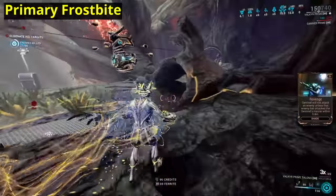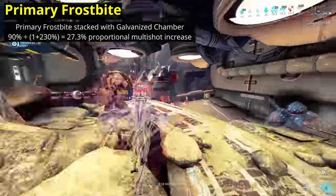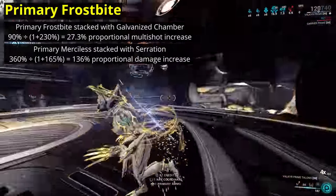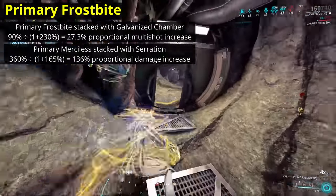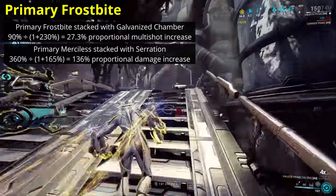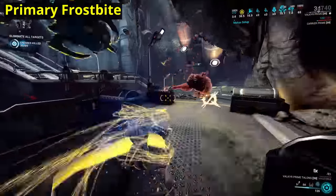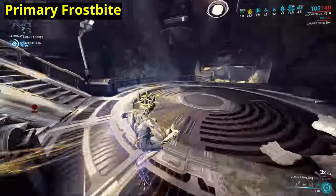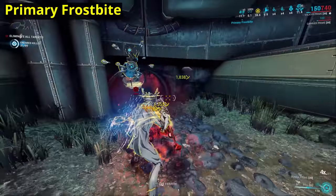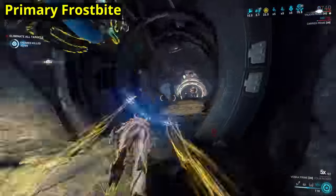The effective multishot bonus from this arcane, stacked against Galvanized Chamber, is only a 27.3% increase. Even when combined with Serration, Primary Merciless is granting a 135.9% effective increase in damage, which is far higher than that 27%. The arcane's bonus to critical damage simply will not make up this difference. To make matters worse, the stacks on Frostbite do not expire one by one like they do on the Steel Path Arcanes — if you go 12 seconds without landing a cold status effect, all 40 stacks are instantly lost. This arcane is an objectively inferior option for damage dealing in most circumstances. The plus 360% damage from the Steel Path is just too much to ignore.